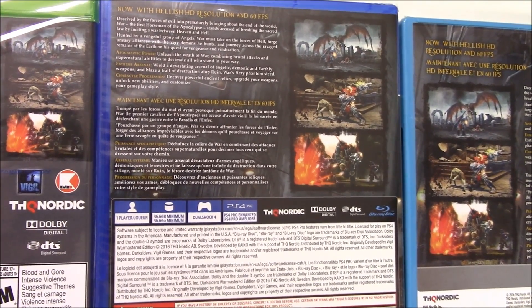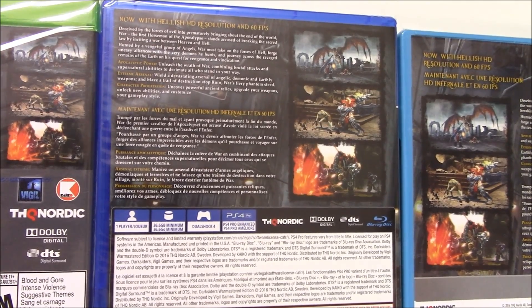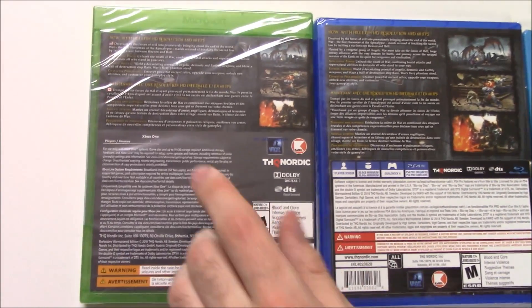Atop Ruin, War's fiery phantom steed. Character Progression: Uncover powerful ancient relics, upgrade your weapons, unlock new abilities, and customize your gameplay style.